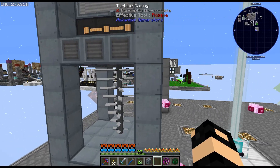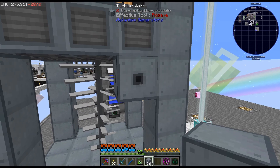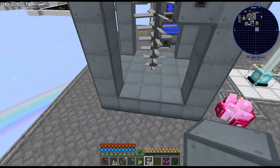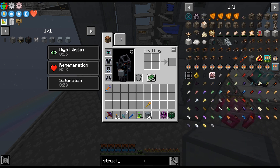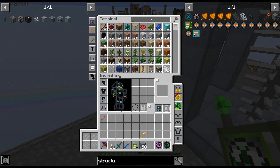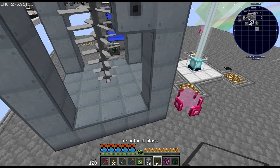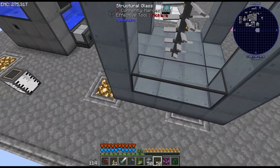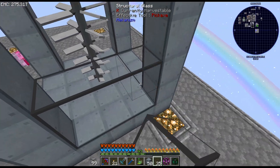Need one turbine valve for the steam. I don't know if they're... we don't know how to get power out of it to be honest - is it the turbine valve that does that? Turbine valve to get power out - technically it doesn't matter but I think structural glass - yeah, structural glass. We'll do glass on the outside so we can see if this is actually running and what it looks like. In theory, when I put the last glass this should form.